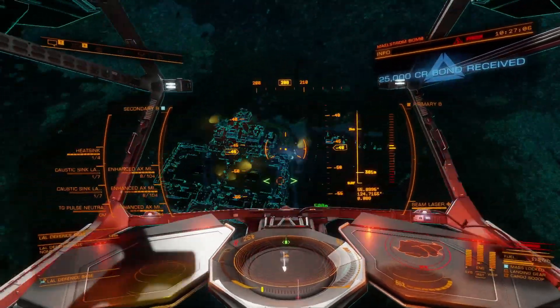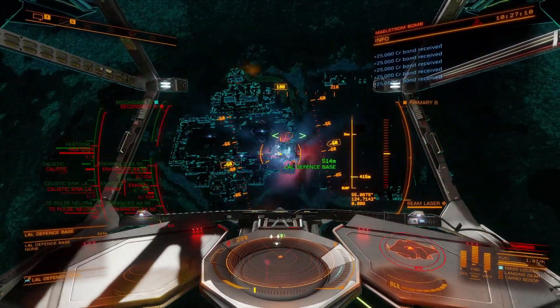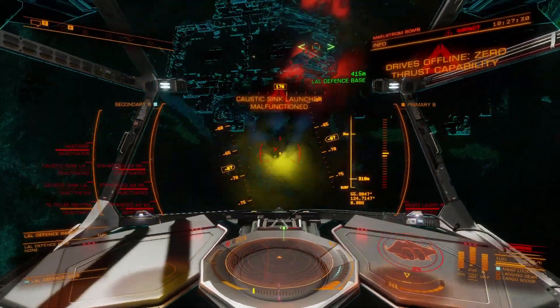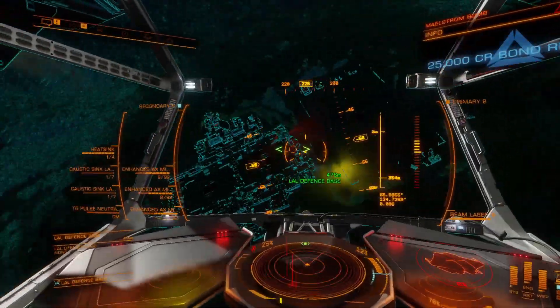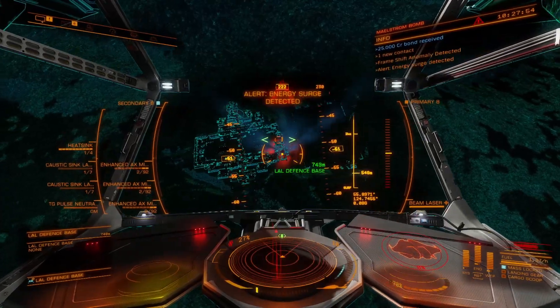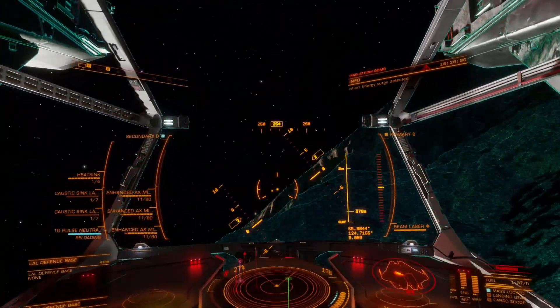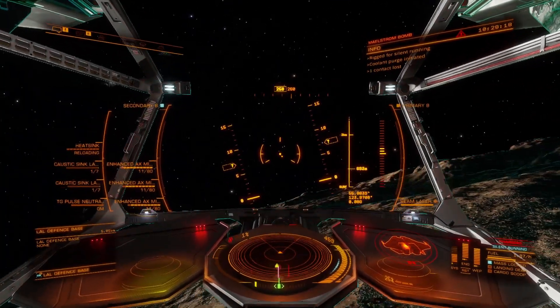So why not farm these chips at the abandoned military bases that are under Thargoid attack? Well, because it's much harder to do from a ship. Scouts spawn but Medusas too, and these are much more damaging and much more difficult to boost away from. I have farmed chips this way but it took quite a lot of effort. Really you need to attack these on foot or in an SRV, which I'm not a fan of.